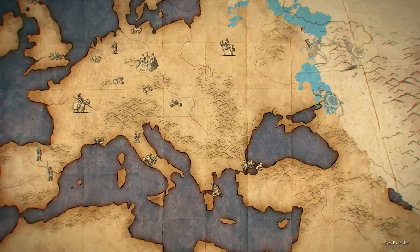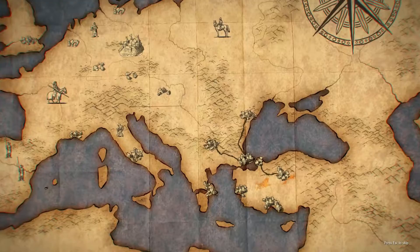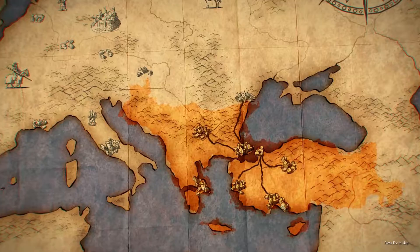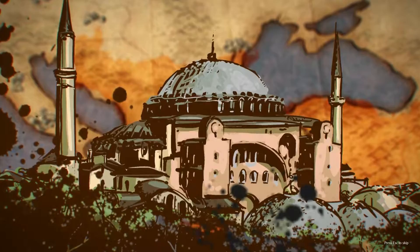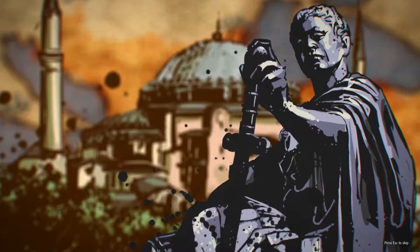The story I would like to tell you begins in Byzantium. At this time, the empire controls all the territories between the Balkans and the sources of the Euphrates. Budding principalities, most of which are ambitious and unscrupulous. In the senate of the capital city, Constantinople, their representatives are embroiled in a constant power struggle with the emperor.